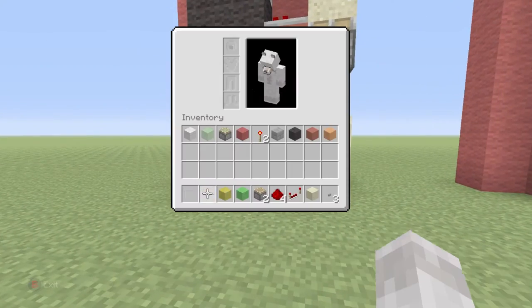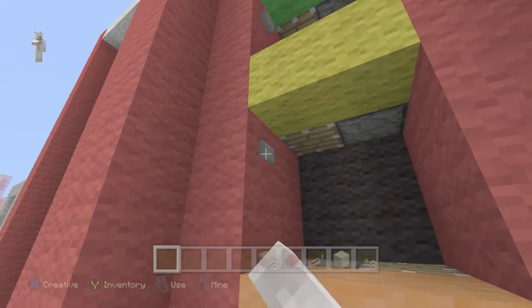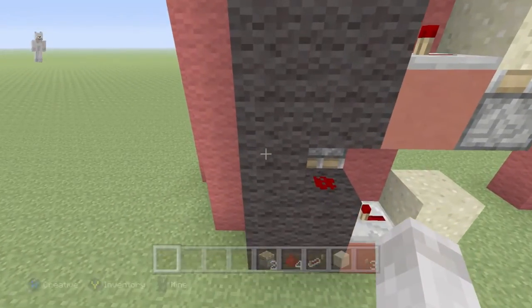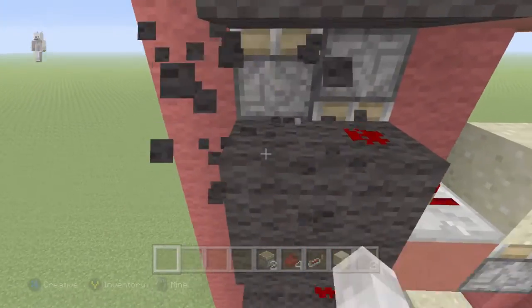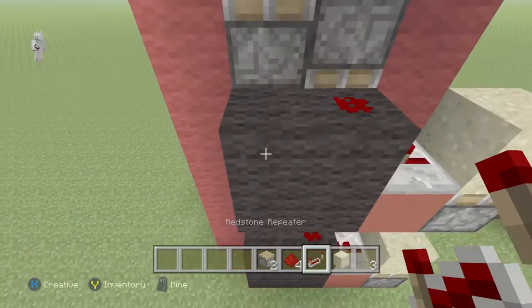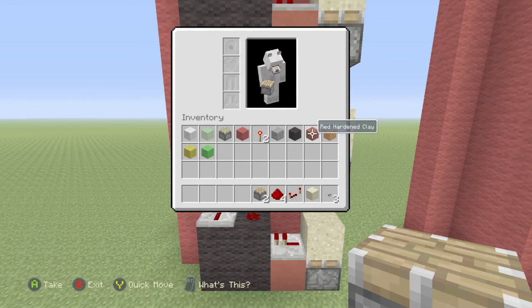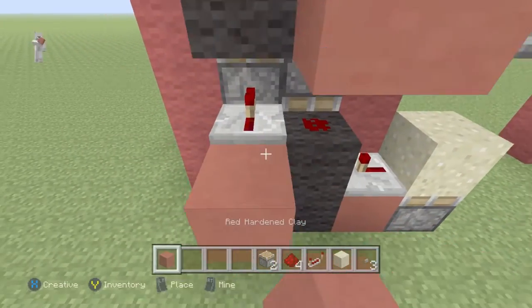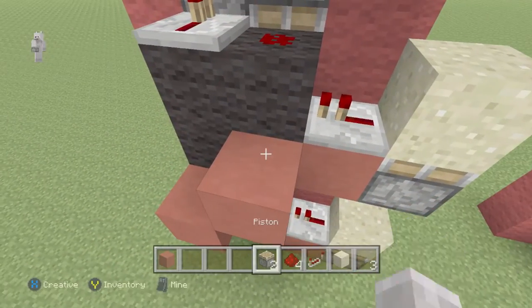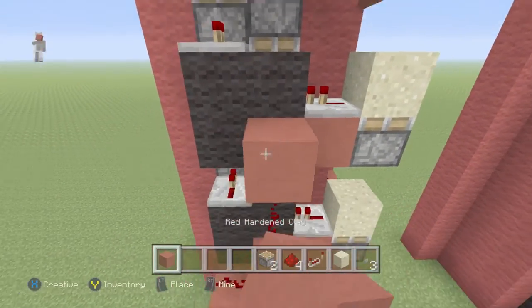Now come back here. As you can see, the downside does not work yet. Come right here — still doesn't work. So we're going to mine these blocks and then mine out the block next to the redstone dust. Like that. Then place a redstone repeater going into the back of those, like that. Grab your block of choice and steal the power from this repeater here — all you have to do is put a redstone dust there and a redstone dust there.